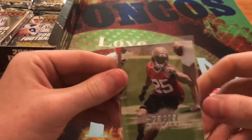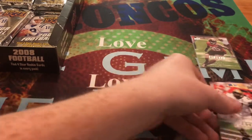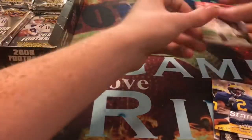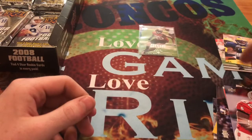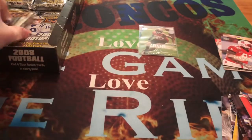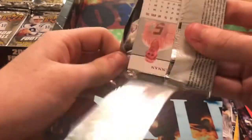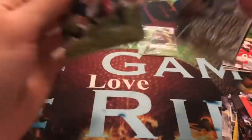Any card between 300 and 325 is short printed as a rookie too. I'm going to put all these rookies here where they belong. Into our second pack — right off the bat, finding another Aqib Talib rookie. This was actually one of the main rookies I was searching for in here.